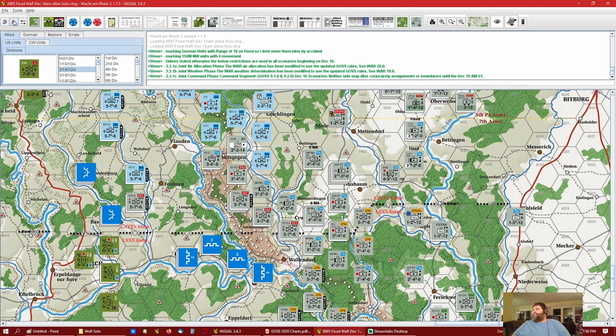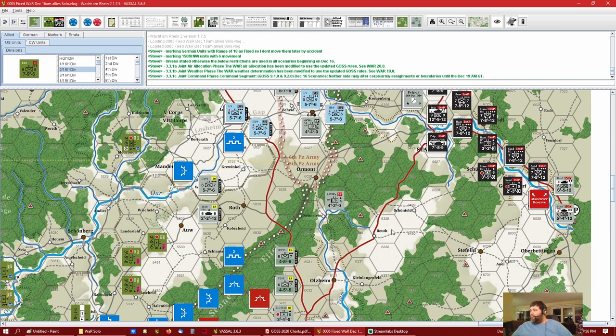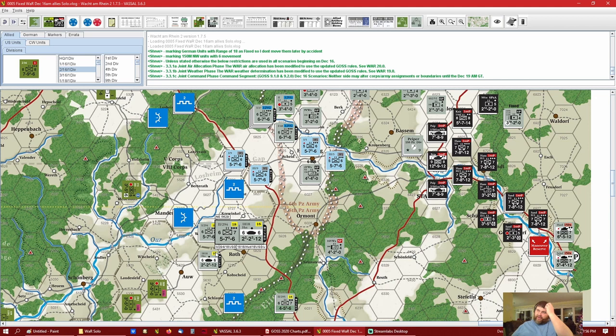Joint command segment: December 16th scenarios — on either side may alter corps/army assignments or boundaries until December 19th. Even though I read that, later on I accidentally moved Piper to attack and exploit a hole down here. He can't do that because there's a boundary right here. After I did that, he had to move and basically come along this road here and try to exploit it this way, dancing on this boundary.